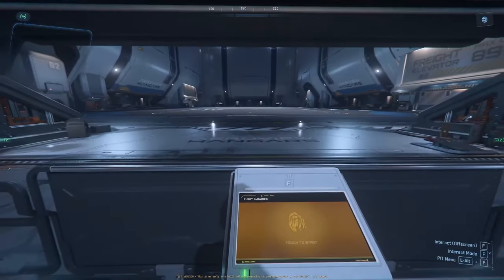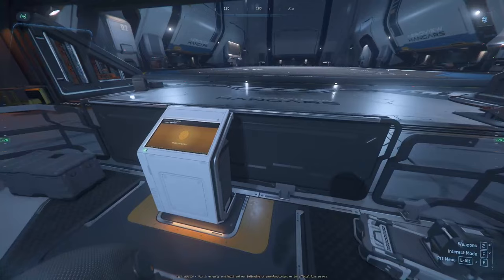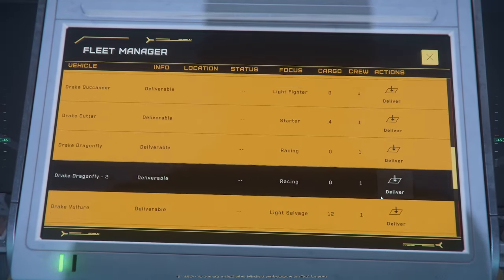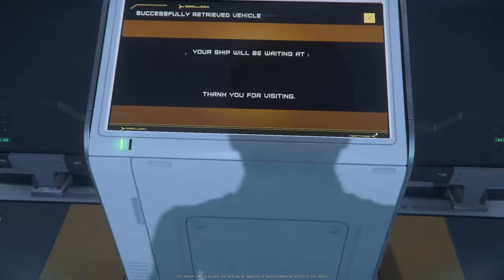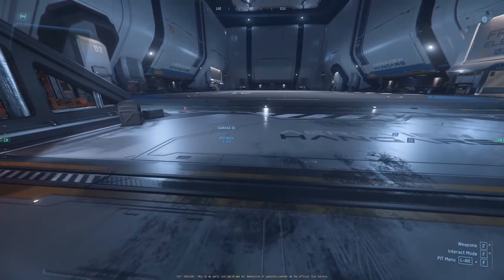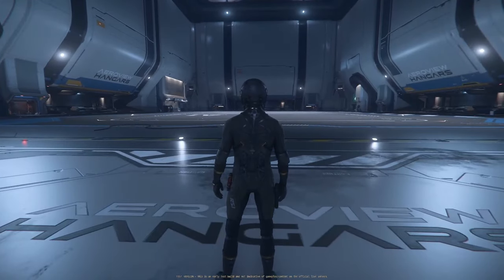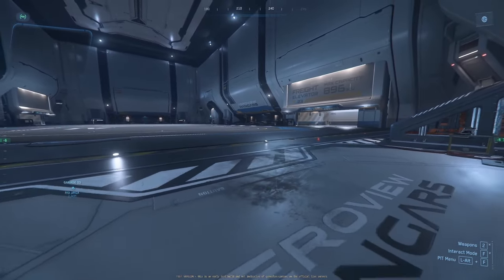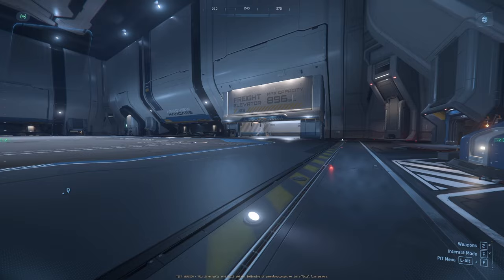Vehicles being delivered — is that how it works? I have a whole C. How do you call this smaller hangar? It takes a couple of tries — I had to deliver like three times before it finally worked. There are two extra large freight elevators in the extra large hangars too. I see a freight elevator over here, that's huge.